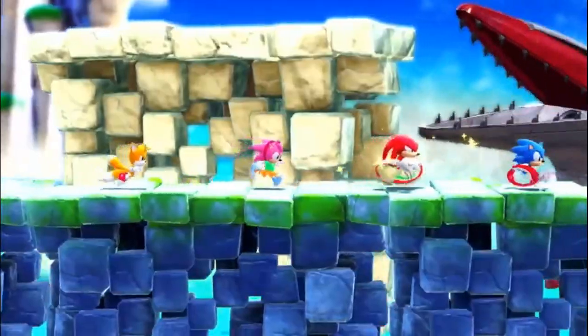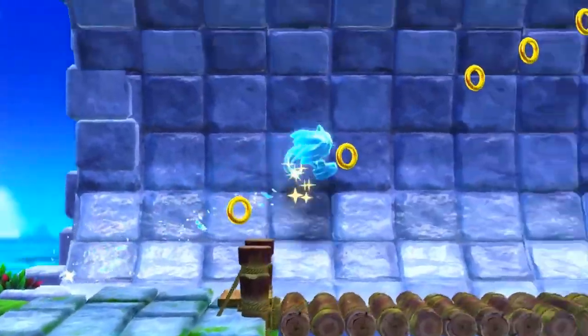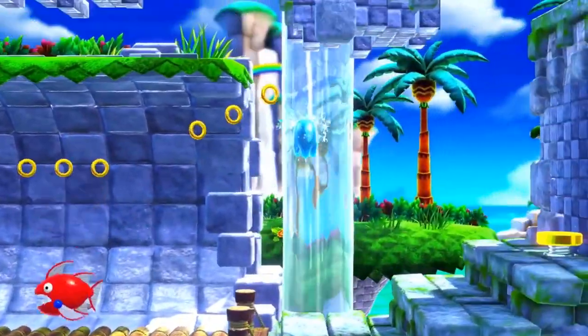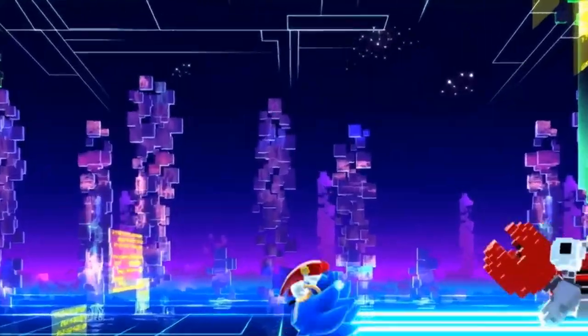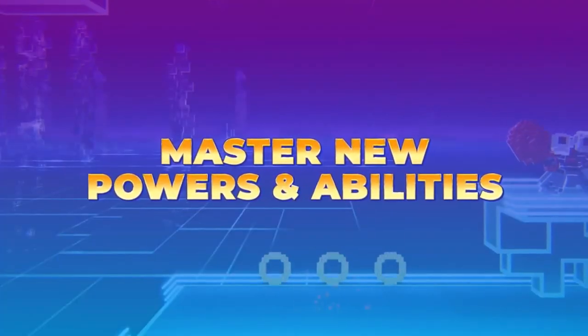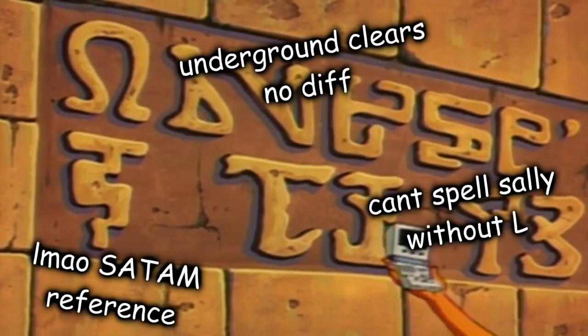There also seems to be a lot of cubes in this game, and not just when Sonic and friends are playing Ika-chan. While the cubes don't seem too out of place within the art style of the areas we've seen, we might have a common theme for the game here. These stages made entirely of cubes might be more significant than we think, especially when they're just covered in ancient text.